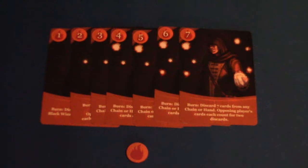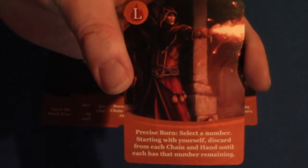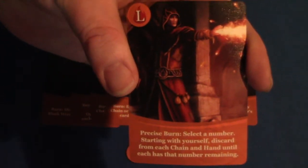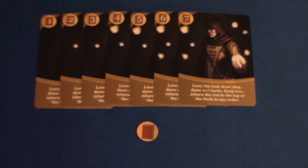This is the burn deck. The ability here is you select cards randomly from an opponent's hand and discard cards from any chain or hand. The opposing player's cards each count for two discards. If you have any questions about what you need to use for each ability, the text on the card explains it clearly.